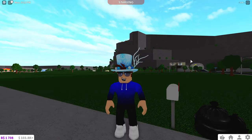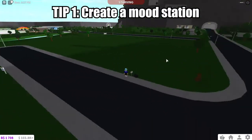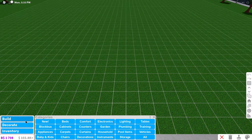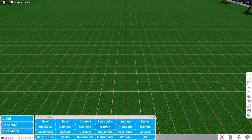Before you start any job on Bloxburg, what you want to do is get a mood station. What I did is I sold one of my houses, and now I have an empty plot. I'm going to show you how to build this mood station. What the mood station allows us to do is pretty much increase our mood, because the lower our mood is, the less money we make. So the higher our mood is, the more money we make.